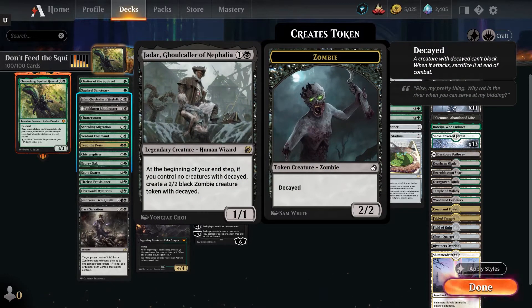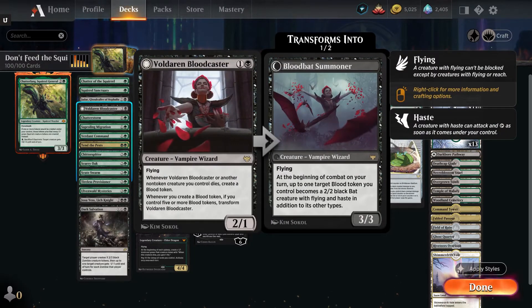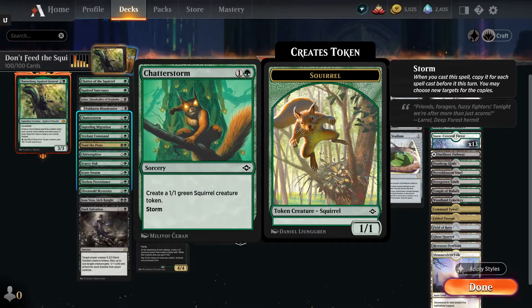Jadar, Ghoulcaller of Nephalia — for two and a black, you get a 1/1 wizard that at the beginning of your end step, you get a 2/2 zombie token with decayed as long as you don't already have something with decayed. Voldaren Bloodcaster — 2/1 flying vampire wizard for one and a black. Whenever another non-token creature you control dies, create a blood token, and when you create a blood token, if you have five or more, it flips into Bloodbat Summoner, which is a 3/3 flyer that at the beginning of combat, you can turn a blood token into a 2/2 haste and flying bat. You also have Chatterstorm — one and a green sorcery, create a squirrel token, and it has storm, so for every spell cast ahead of time that turn, you create a squirrel token for each one of those spells.